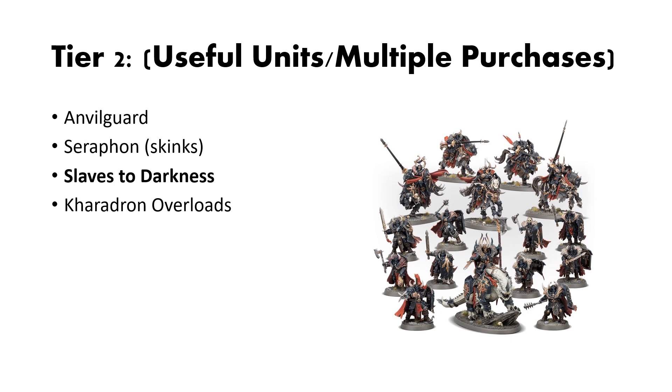Next up is Slaves to Darkness. I think this box is a good value because the variety of units you get work well with how Slaves to Darkness like to function, and picking up a few of these is a good base to build your collection off of. You could do a lot of conversion work with the Chaos Lord on Karkadrak, or play around with the bits you get in that, and so you don't get too much overlap — which is good.